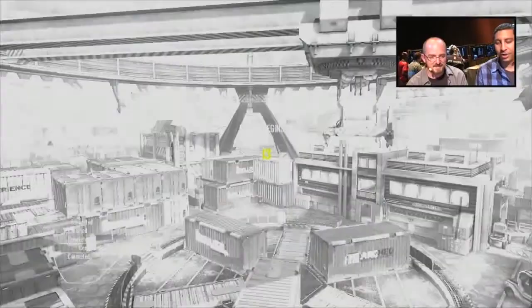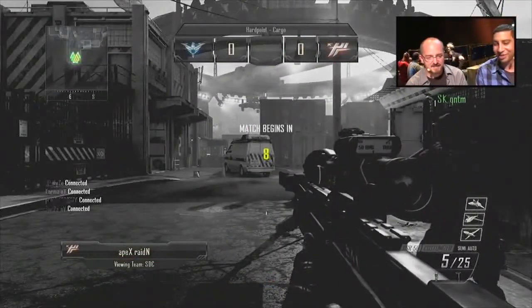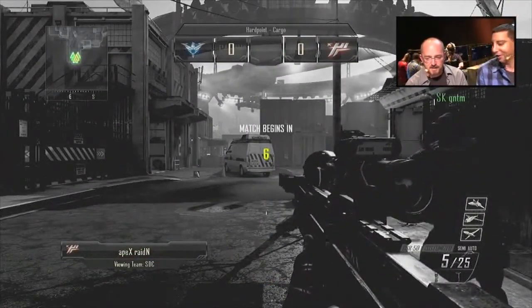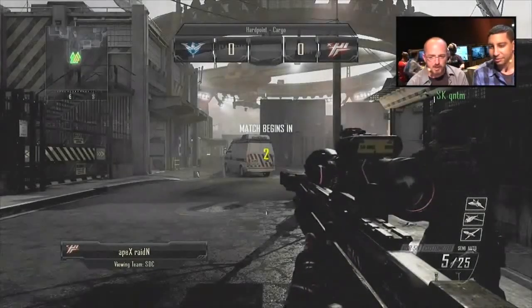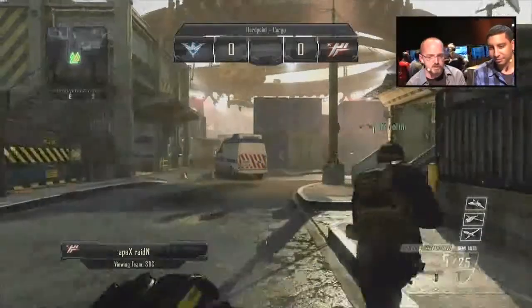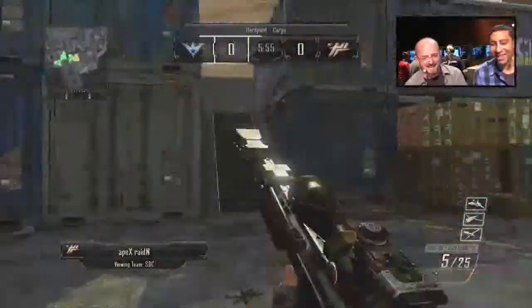Cargo is such a fast-paced map. We actually checked it out, and it looks like Raiden has a sniper rifle. Oh man, it's the DSR-50. Let's definitely stay on board with him right off the bat. Absolutely. He's got that ballistic CPU on the back of that thing, and that's going to reduce his sway. I just love the way that thing looks. And he's going to throw a combat axe.